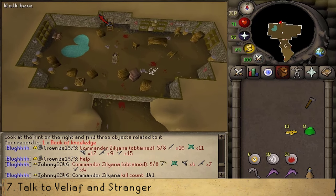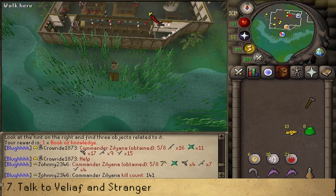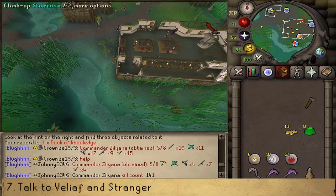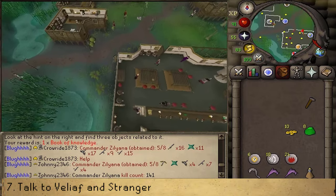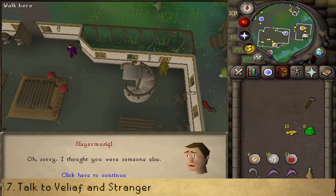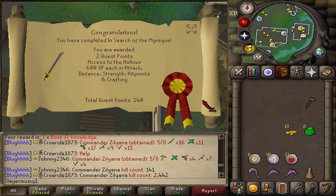Vanstrom Klause has been replaced with a stranger. Talk to the stranger to complete the quest. Congratulations, you've completed In Search of the Myreque! You are awarded with two quest points, access to the shortcut between Canifis and Mort'ton Swamp, as well as 600 experience in Attack, Strength, Defense, Hitpoints, and Crafting.